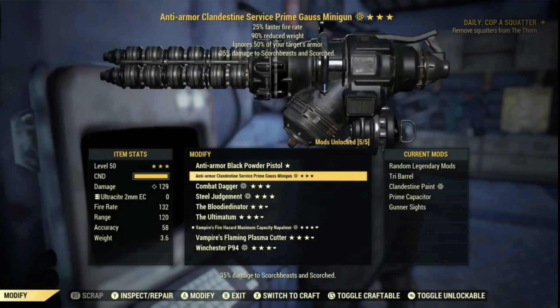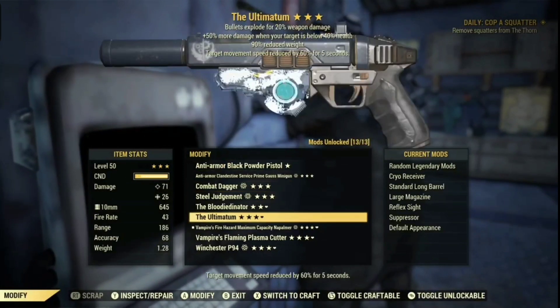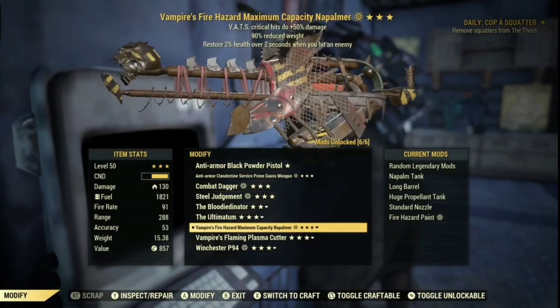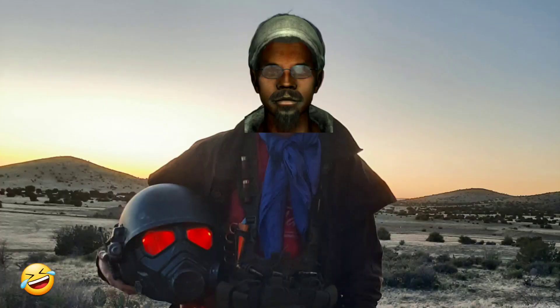Next up, always make sure your gear is repaired before doing events, daily ops, or anything that's going to involve heavy combat. You always want to do this because as Three Dog says, if your weapons fall apart, the only wasteland asshole it's going to kill is you.